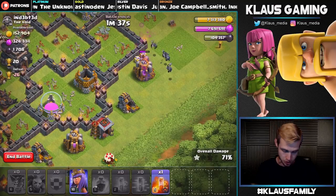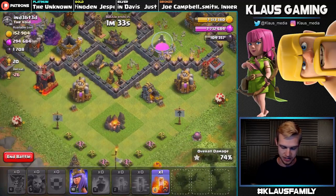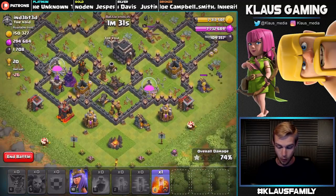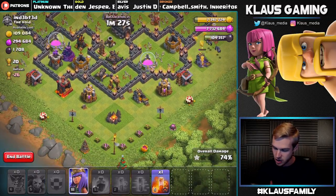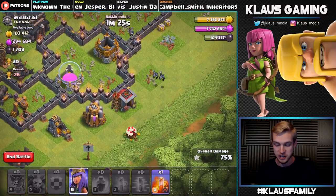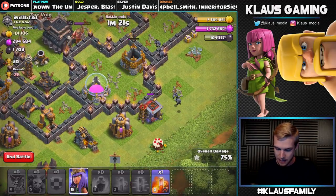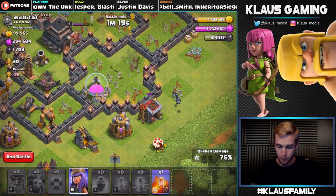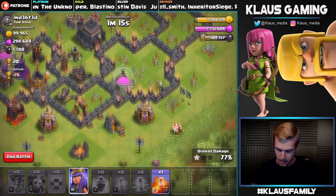The outside trash happens to be very valuable — uncollected gold mines and elixir collectors. We're actually going to get every single collector and mine. These minions are going to split up, which works out really well because we're gonna get that loot out of the storage and make our way around. We have no time limit — we're good. Unfortunately this Inferno Tower survived so it is gonna start shooting stuff down.